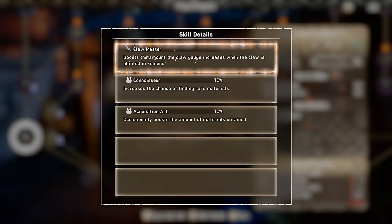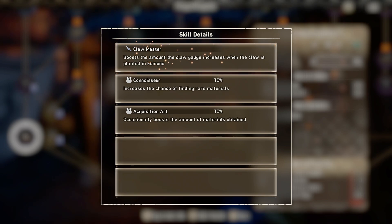There are a couple of different skills you guys can get. One of the main things you do want to make sure you're getting is stamina, simply because this weapon is stamina heavy — you will be using a lot of stamina whether you're using it in the air or whatever the case may be. Make sure you get as much stamina regen and less stamina cost as possible. A good skill to get is Claw Master Boost: the amount of claw gauge increases when the claw is planted in a kimono, so you'll actually get a bit more gauge, which is really nice if you're trying to get off damage quickly.